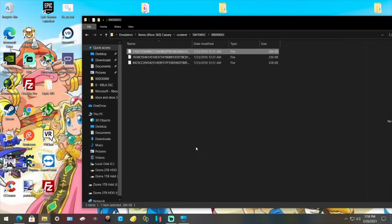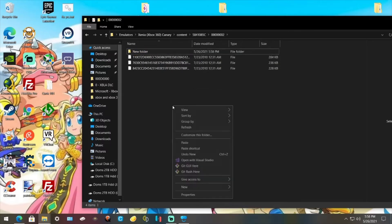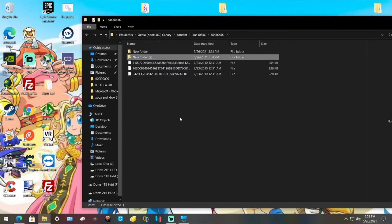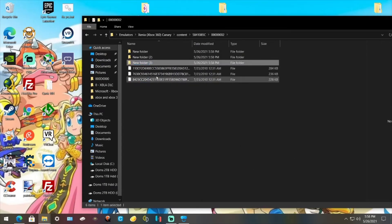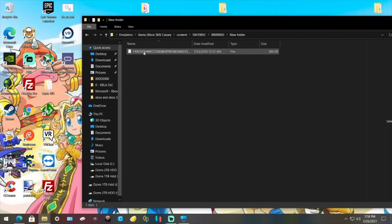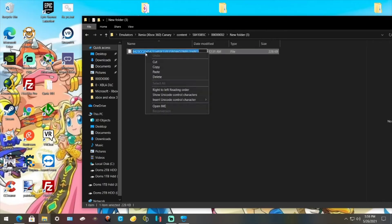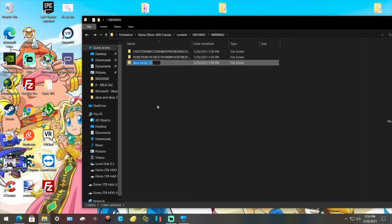Now you're not done. You want to make new folders — go to New Folder, hit Enter, New Folder, hit Enter, and New Folder, hit Enter. Then drag these into each folder. Open it up, rename it, copy it, rename the folder, hit Enter, and do it again. So rename, right click, copy, go back, rename, and one more time — copy, go back, and rename.